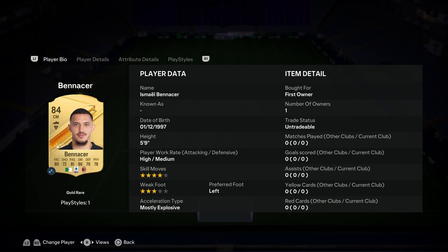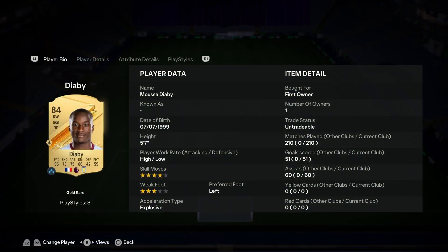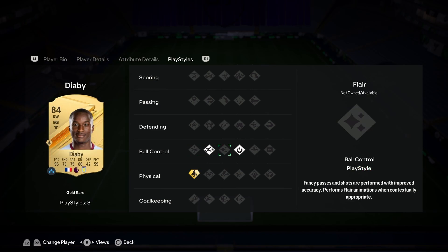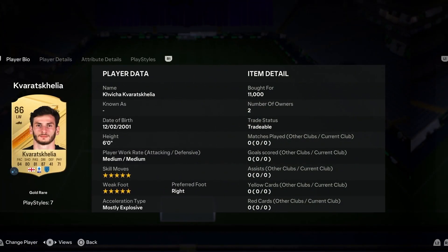This card is actually fantastic in game. On the wings, this is where the magic starts to happen. This Musa Diaby is actually broken. He only has a 3-star weak foot, but you won't notice it. The play style plus Quick Step makes him insane — get that touch on the ball, sprint ahead, and you will not be touched. Rapid first touch. Unreal card, man. Really enjoy him this year — I've played a lot of games with him.